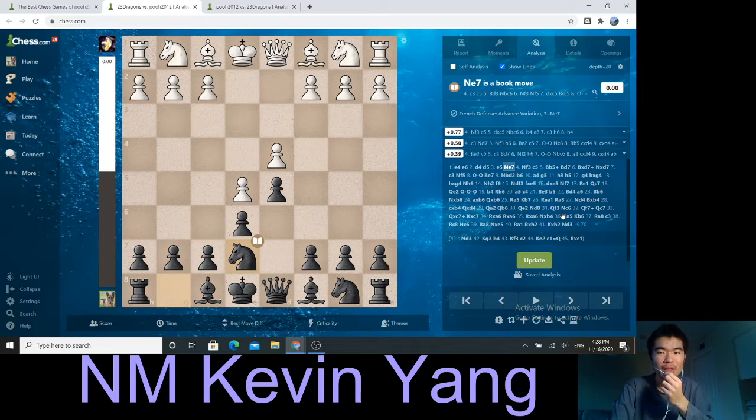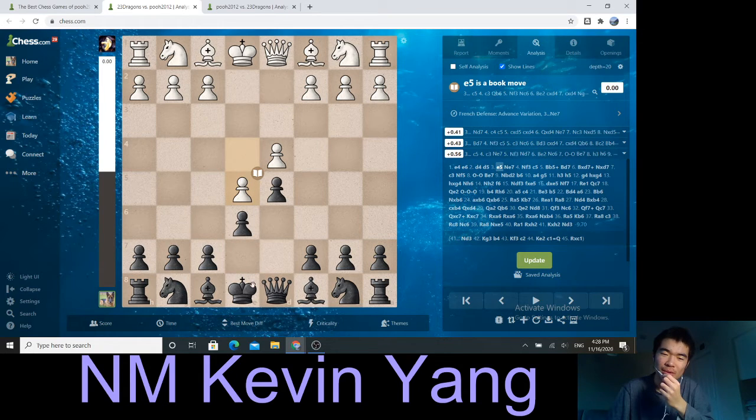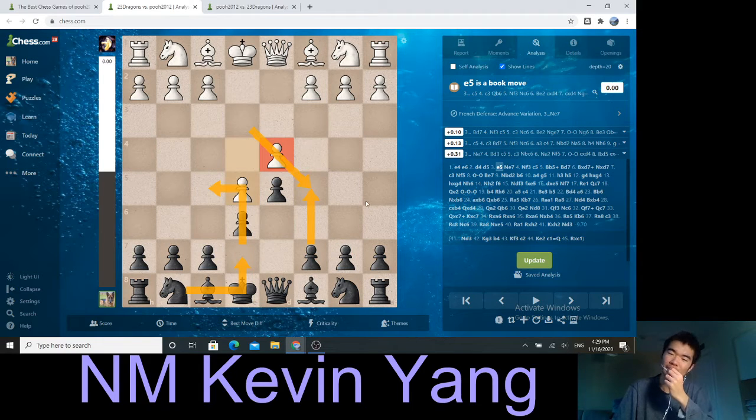After e5, I played a sideline — I played knight e7. Now first of all, this is not one of those beginner moves. Nobody would ever think to just get out there and block this guy. Somebody might think, why am I blocking this bishop? Well, I could also go here, but I do not want to ruin my pawn structure, because my goal is to go to this square, focus down the center a bit, and maybe play c5 later to put some pressure here.